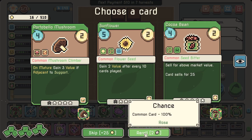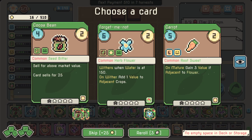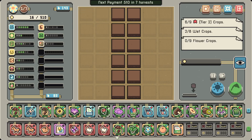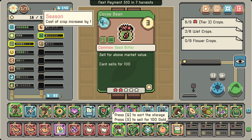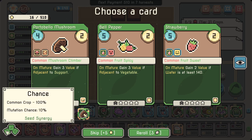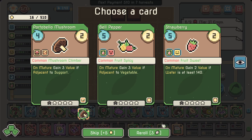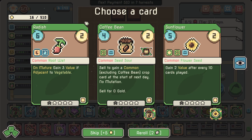Portobello, another cocoa — yes please! At some point we're going to do the chicken fiesta thing. Now we know what this thing does. 'Common crop mutation chance.' Gain one value for each support in the same row — that's really not that great. It's a coffee bean though, so we can sell this one to get an uncommon crop.